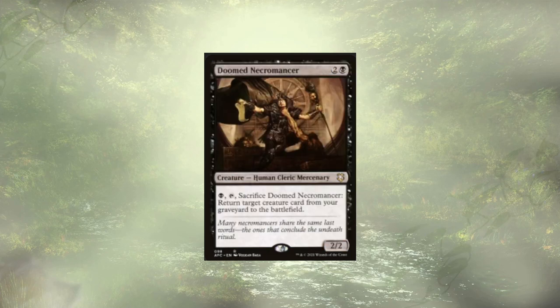Doomed Necromancer does two things for us. One, we can sacrifice them to bin a creature, and two, we get to return a creature from our graveyard onto the battlefield. Realistically, we could sacrifice the Doomed Necromancer, target itself now in the graveyard, and cheat it right back out. We generally look for one of our big combo pieces to cheat back with it, but it's definitely good.